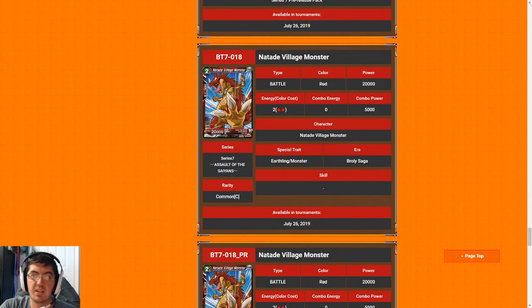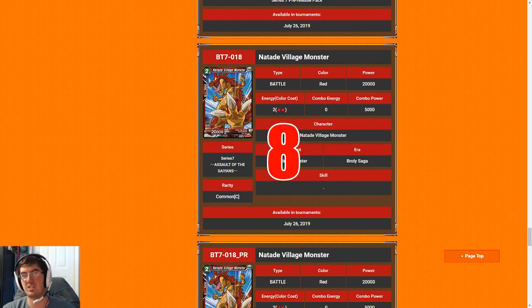Next up we have Natade Village Monster — two-drop 20k. Eight, no questions asked. If you've watched any of my other limited videos you know: two-drop 20k is probably the best common you can open. It's just really, really strong rate. It beats most three-drops and can even trade up with four-drops, which is amazing value. Snatch all of these you can if you see them pass by in draft, and if you open this card in pre-release and have enough red, you just jam all of them.